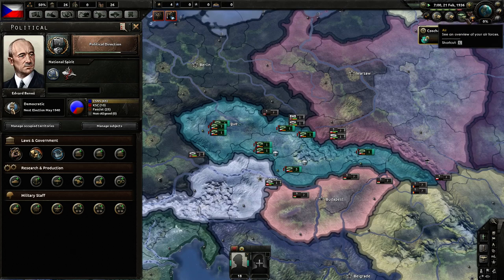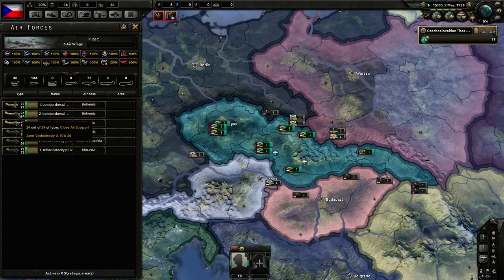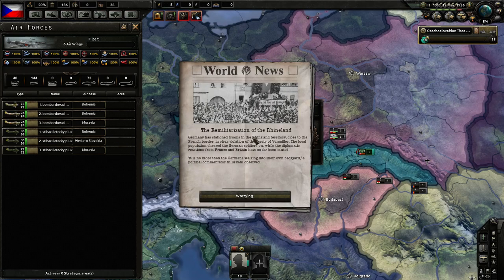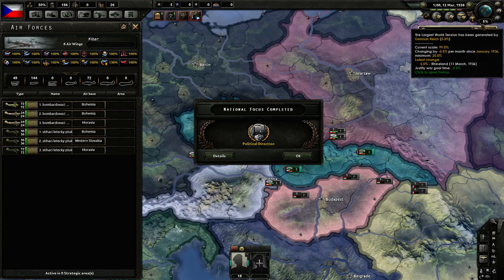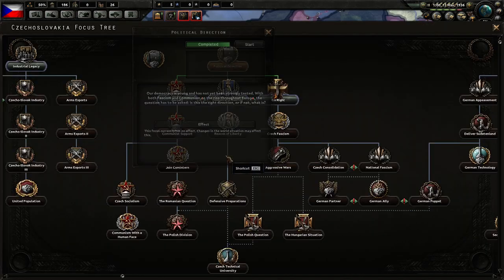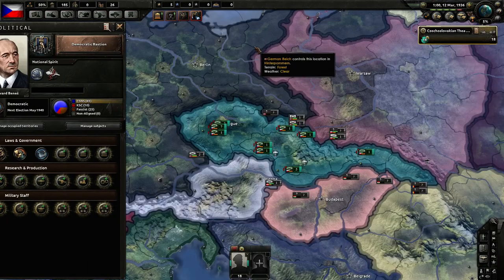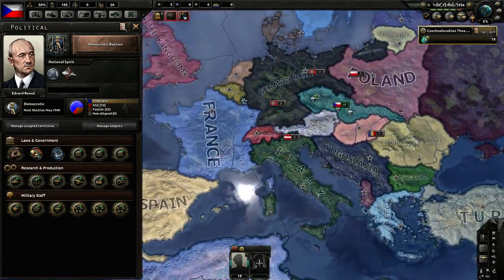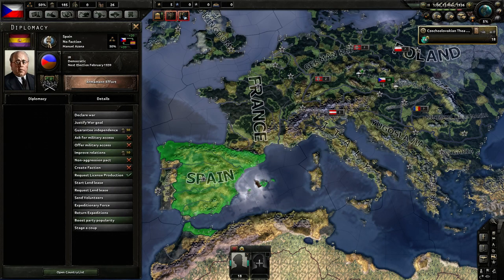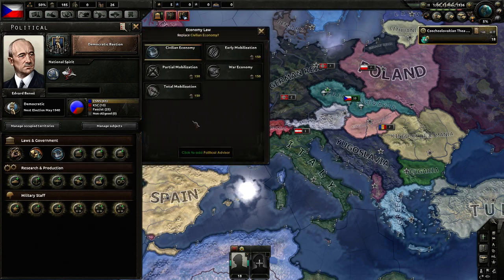We do have some air force — a handful of fighters and 48 close air support planes, which are interwar tactical bombers. So, the Rhineland gets remilitarized — that's exactly 5%, which means we won't be able to go for early mobilization, sadly. What we could do is chance it and hope the Spanish Civil War starts within the next two weeks, which is very unlikely but possible. That would bump us over five percent and allow us to go straight for early mobilization.